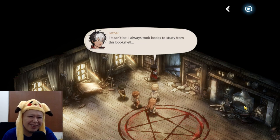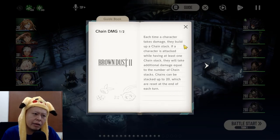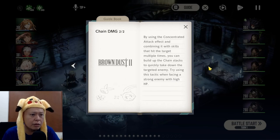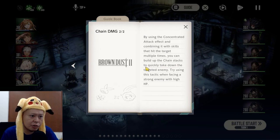When dealing with strong high-HP enemies, it's best to use chain damage. Each time a character takes damage they build up a chain stack, and if attacked again with at least one stack they take additional damage equal to the number of stacks. Chains can stack up to 20 and reset at the end of each turn. Using concentrated attacks combined with multi-hit skills lets you quickly build stacks and take down tough enemies.